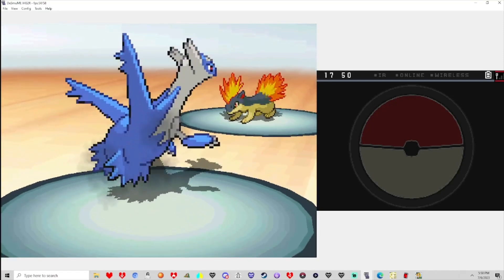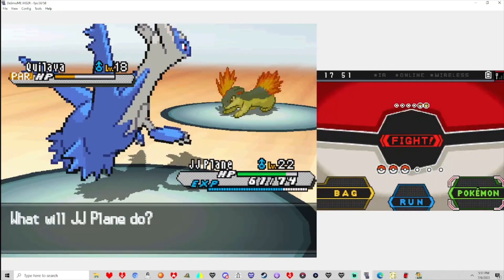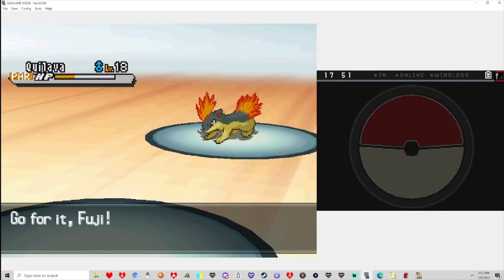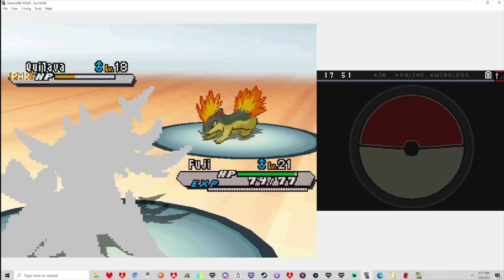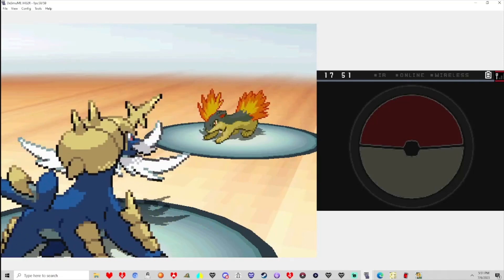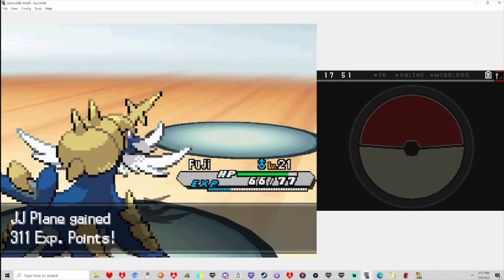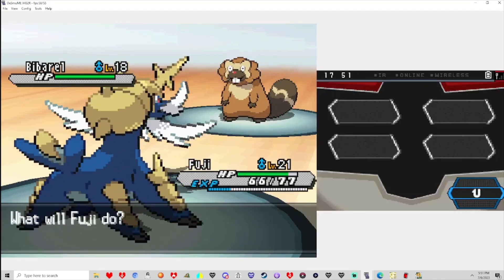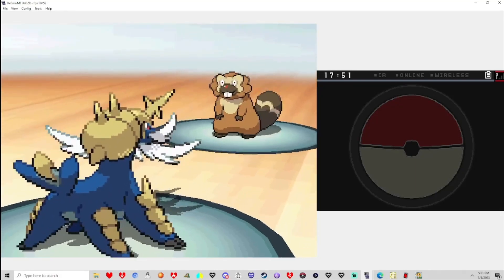Smokescreen. We should be fine. Just in case, because I have no idea what your next Pokemon is, I want to go to Fuji since this is a Fire type. I don't know if their next Pokemon will also be Fire or something that hits Water, but I don't want to go for Tackle. Quick Attack — okay. We can't do anything, so that's fine. Let's go for Fury Cutter and start stacking power on that.